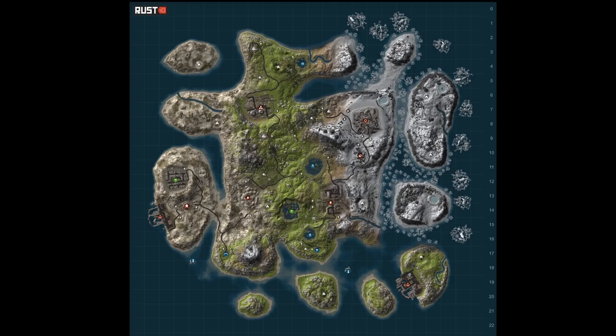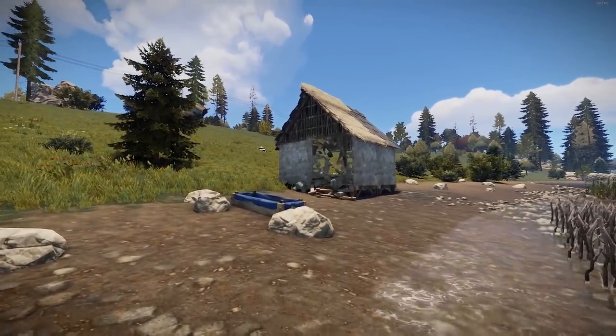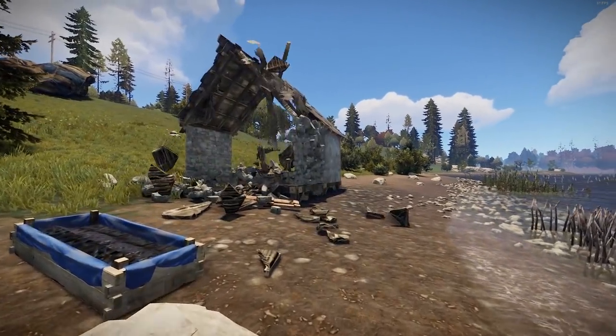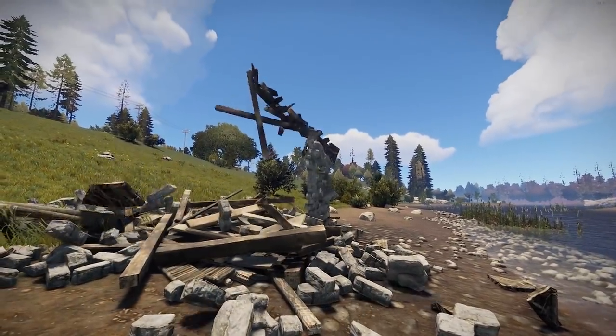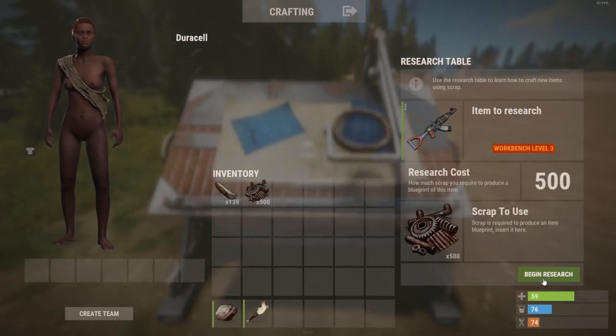There are two kinds of wipe in Rust: a map wipe, or a full or blueprint wipe. A map wipe resets the seed of the map — your base is going to be gone and you'll be starting on the beach once more, but your player remembers all of the blueprints you learned through your playtime on that previous wipe. However, a full wipe changes the map and eradicates your knowledge. So you've chosen your server — let's load in.